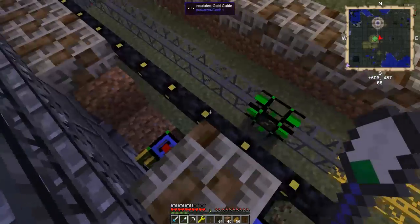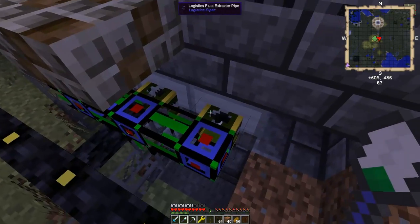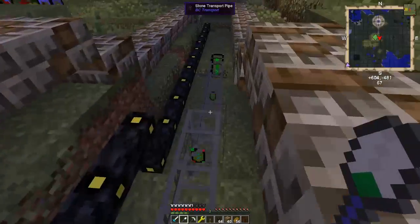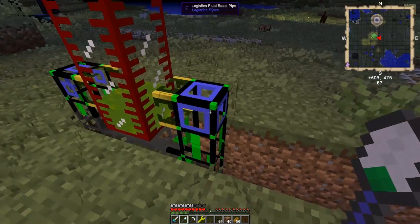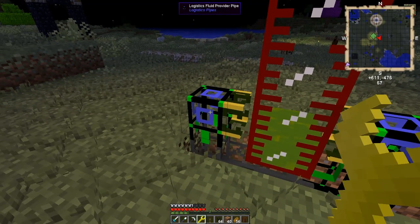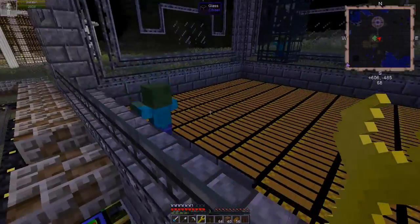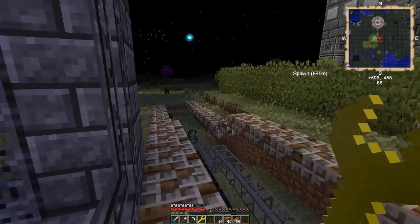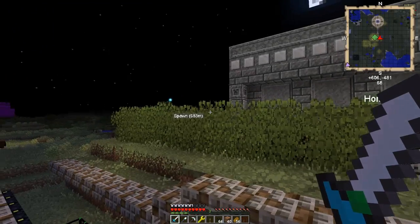After a bit of fiddling I've got this working and I'm really happy. These fluid extractor pipes will accept the items - probably because they're being thrown in by the grinders. You can see mob essence going down the pipe, so it's handling the fluids. I had to change it to a basic fluid pipe obviously. We've also got a fluid provider pipe so we can pipe the mob essence back over to the auto spawners. This is working pretty nicely.